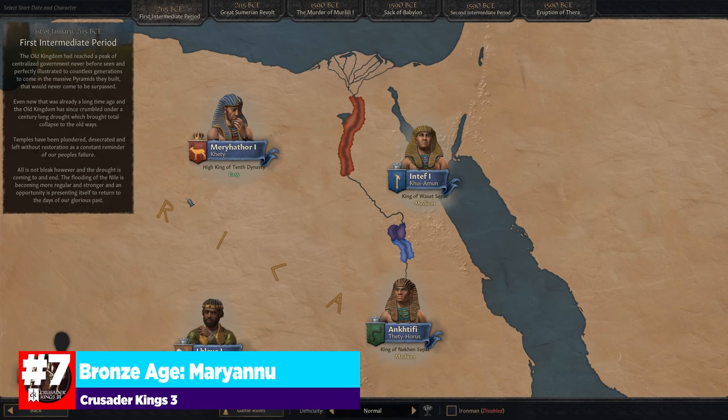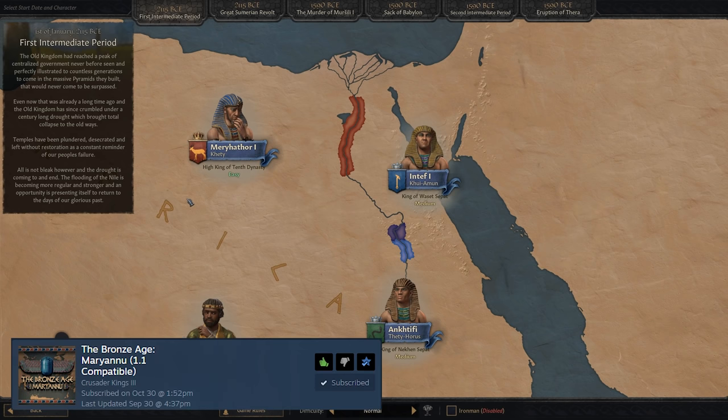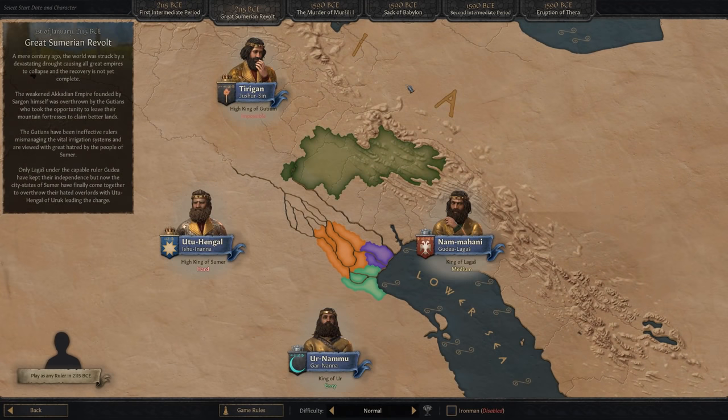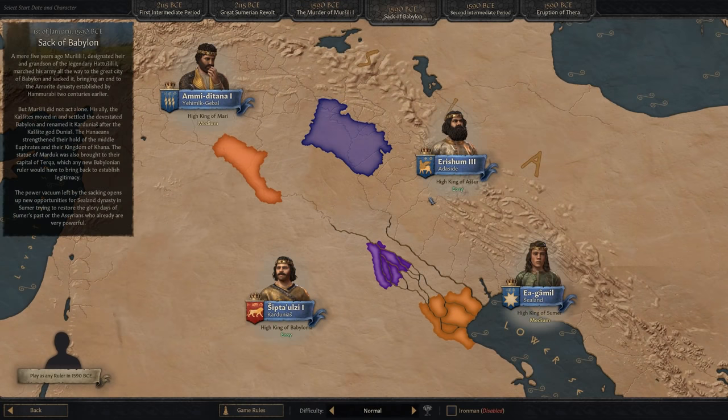Our next mod is one of two total conversion mods for Crusader Kings 3 — these will completely change the way you play the game. This one sets us into two different historical bookmarks: 2115 and 1590 BCE, in the middle of the Bronze Age, before the Bronze Age collapse some 400 or 500 years later. You have a lot of really cool interesting options to start the game: portions of Mesopotamia, where the Hittite Empire is, over in Babylon — a lot of really cool starting options.